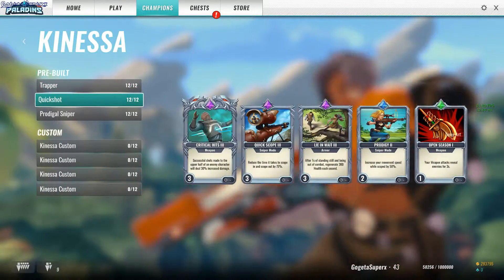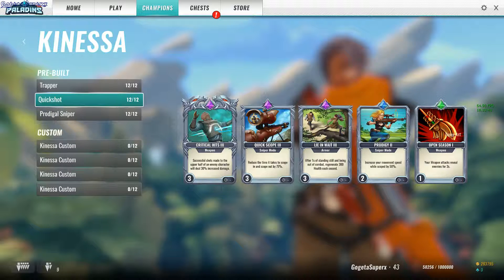Kinessa definitely Quickshot, because critical hits work when an enemy comes up behind you and when you cannot go into scope mode — you just aim for the upper half of the body.